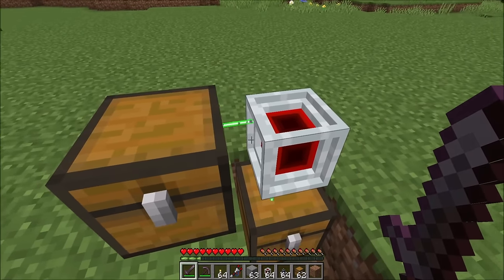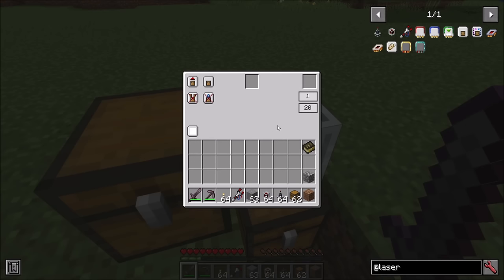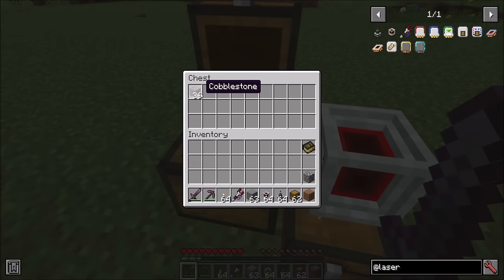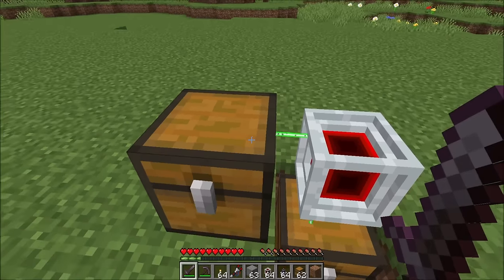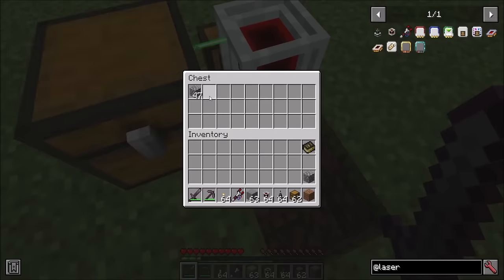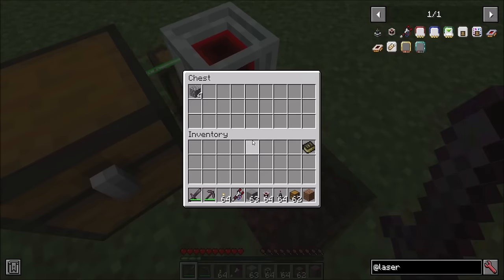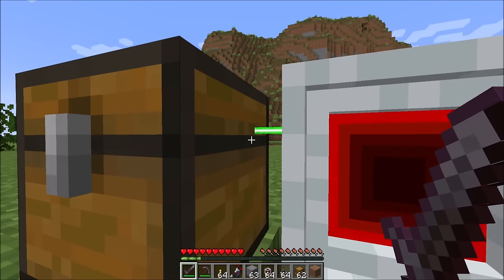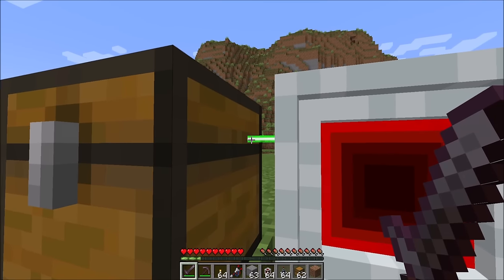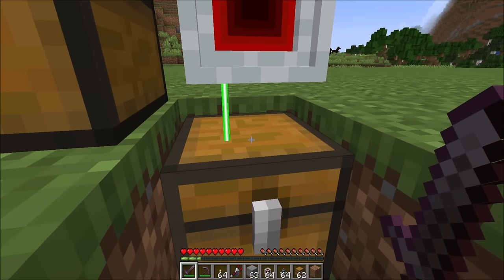Nothing too surprising for anybody who's played modded Minecraft before. Opening the card, you can change how frequently transfers happen. The transfer amount is how many items per operation the extractor will extract — currently set to one item per operation. Transfer speed determines how many ticks between each operation. Current settings extract one item every 20 ticks, i.e., one item per second. You'll also see nice little particles indicating items are moving, and you can see the laser direction — moving out of the chest for extract, into the chest for insert.